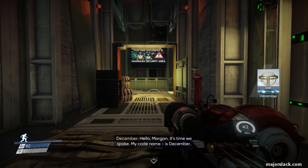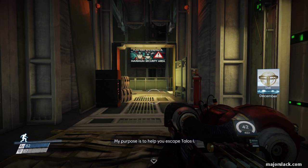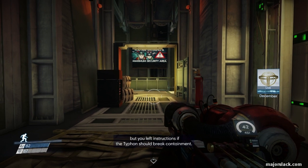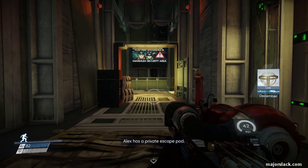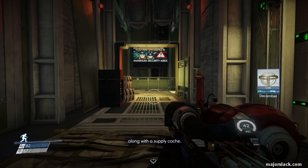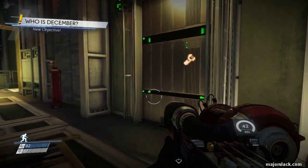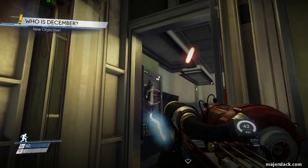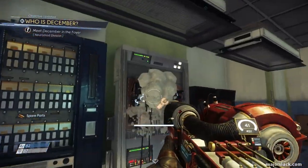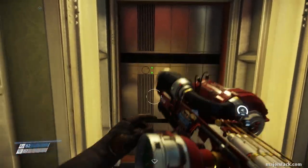And here we go with some more backstory. A new operator speaks: 'My code name is December. My purpose is to help you escape Talos I. I know your memory's shot full of holes, but you left instructions. At the Typhon ship break containment, Alex has a private speed pod — you made a copy of his launch key. Meet me back in the foyer; your office isn't safe.' So it looks like there's a new handler on the scene named December. We're going to have to meet him in the foyer. Let's pick up these spare parts and make sure you disable that electric zappy thing.